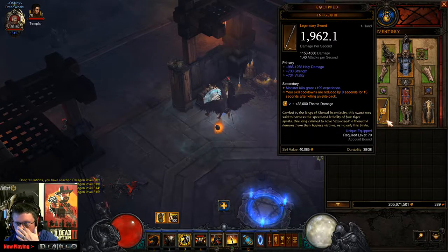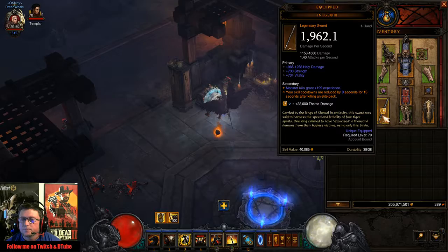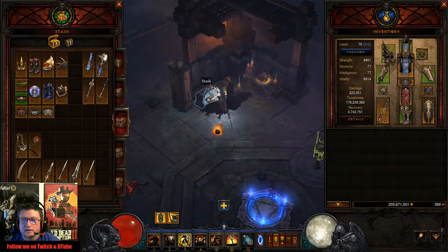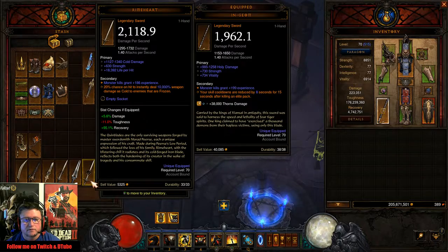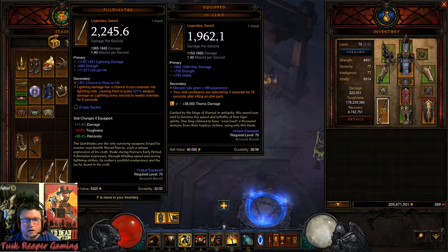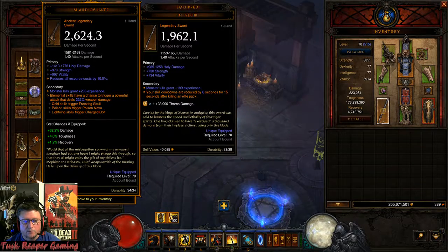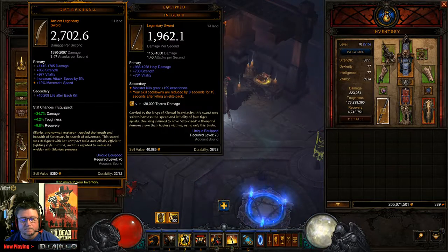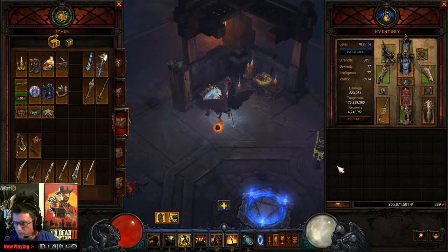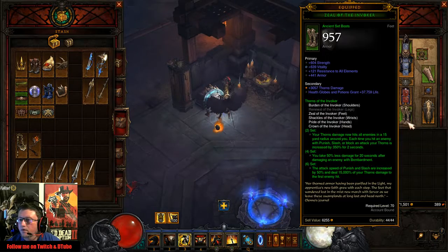He's saying go to a one-handed weapon. This is the one I chose. I think it's probably the best one with the cooldown reduction aspect to it. These are the other one-handed weapons that I have available. I'm not really too worried about the damage percentage, because this is a Thorns build — correct me if I'm wrong.